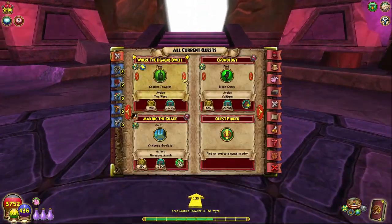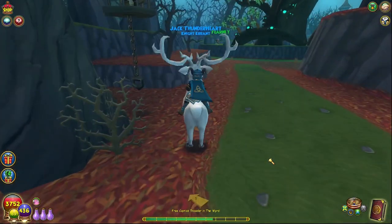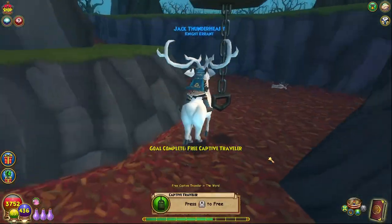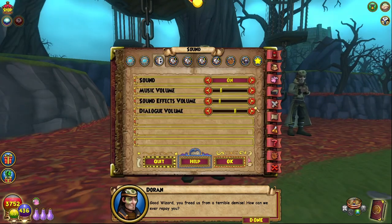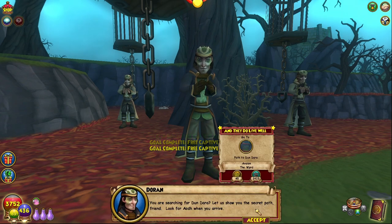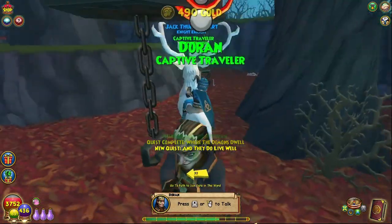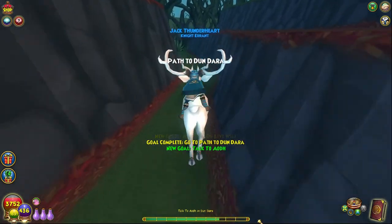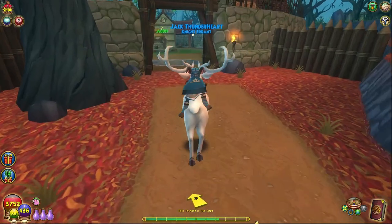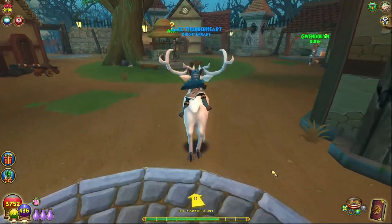Free these captives real quick, and then we should be able to go to Dundara already. That might actually be a little too long. 'You are searching for Dundara? Let us show you the secret path, friend. Look for Aeote when you arrive.' So if he knew the secret path, why didn't he just go through? It looks like there's some recipes over there. Oh, we got a teleporter.